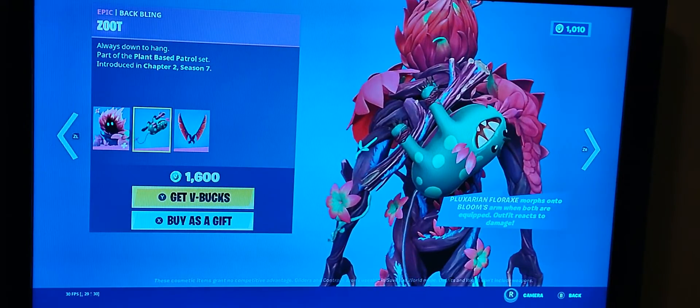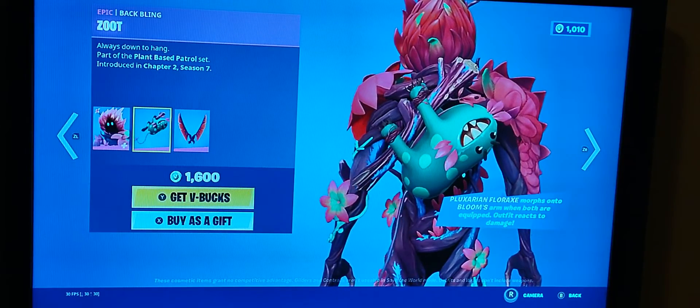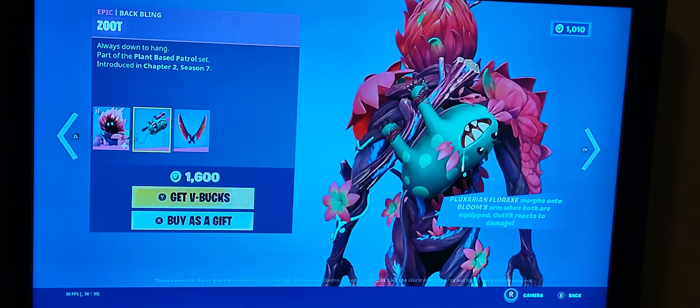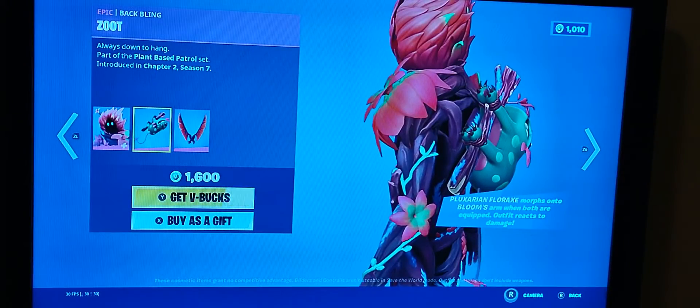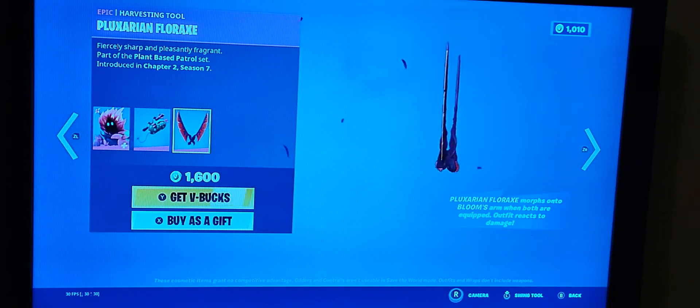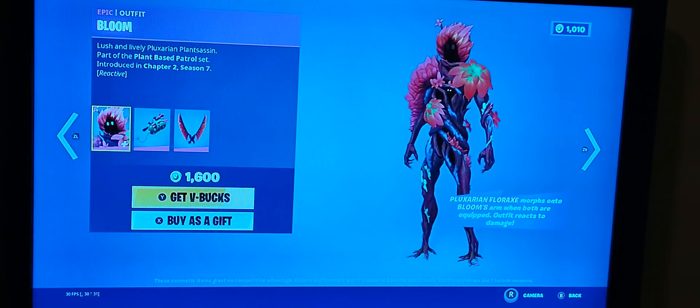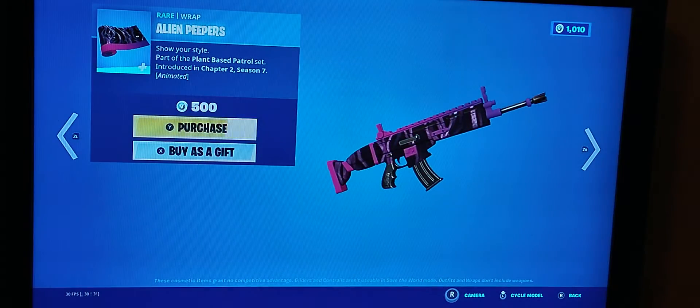His back bling is the Zoo, which I like because it's animated — it eats a leaf, which is cool to look at. His pickaxe is the Pun Palundular Florax, which is reactive with his hand, so if you have it equipped with him it will actually be his hand, though I'm not sure why that doesn't always show.